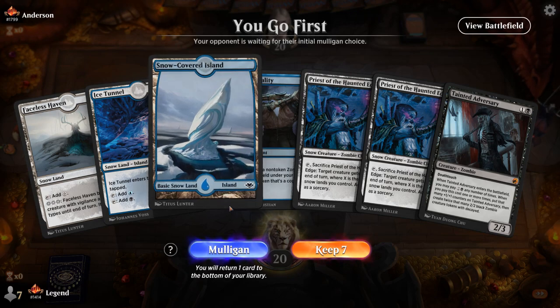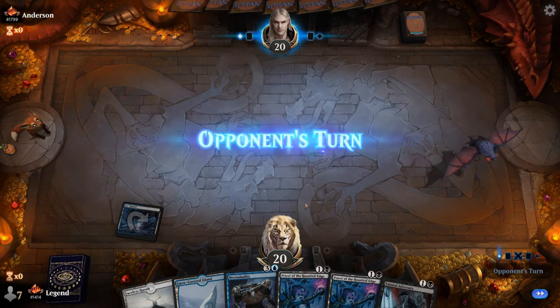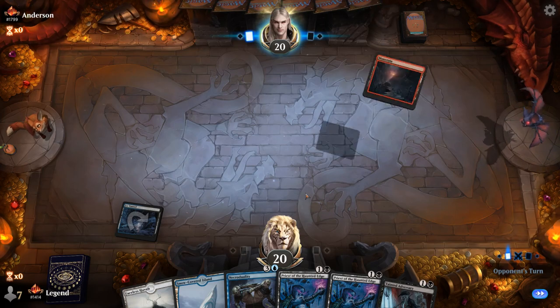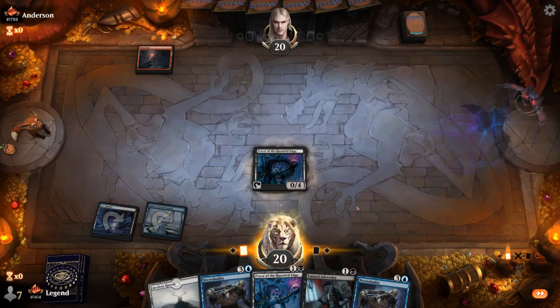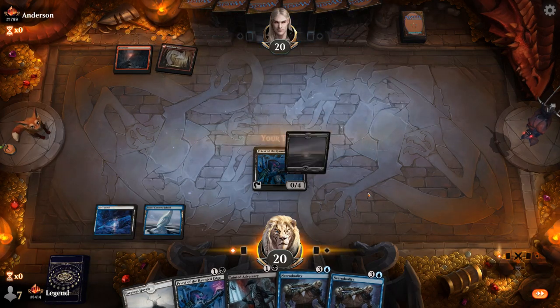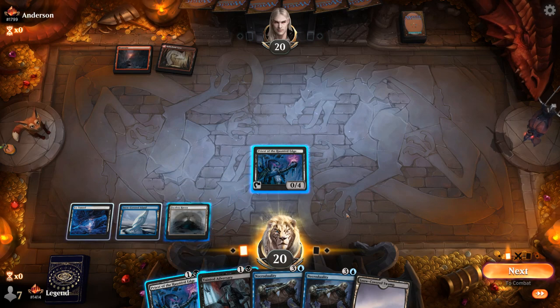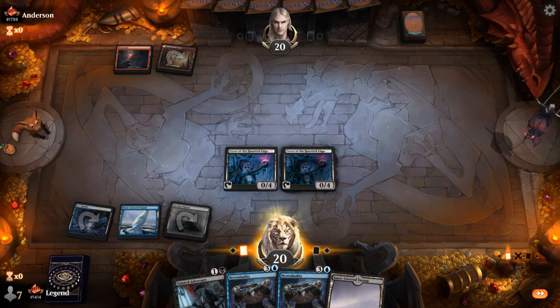We're on the play with a fine hand if facing a creature deck — double Priest with plenty of snowlands. We can maybe wait to play Adversary until after getting NecroDuality in play. Turn one Mountain from the opponent; I still lead with Priest. We picked up a second NecroDuality, so our late game is taken care of assuming we can draw a land and extra creatures. Spike Field Hazard from opponent points towards a more controlling deck. I decide to wait on Adversary until after NecroDuality, maybe playing it at five mana for extra decayed tokens.